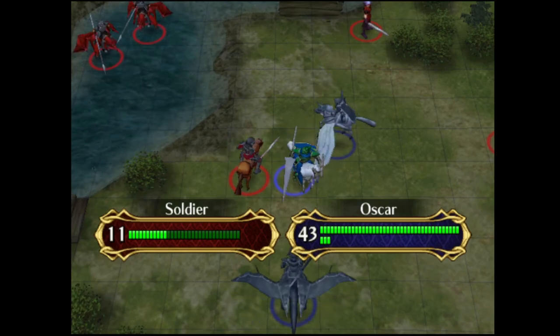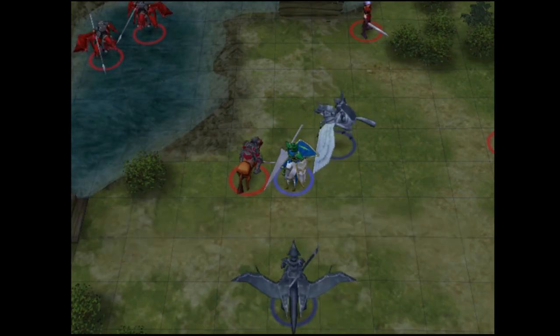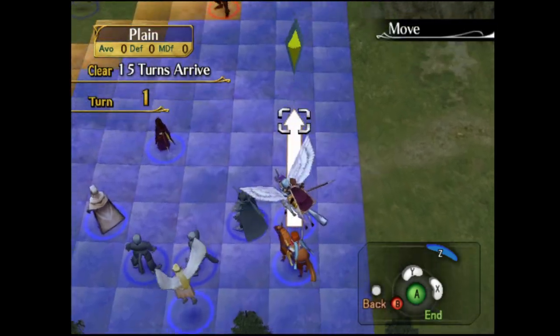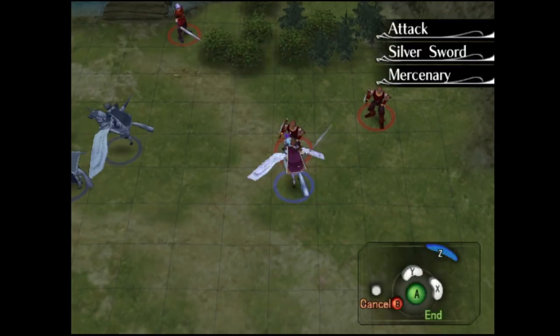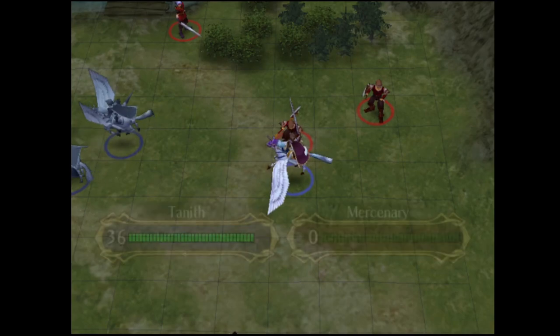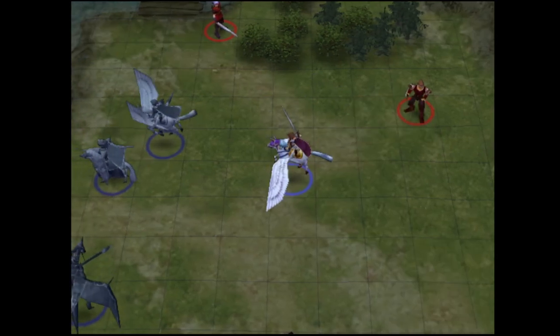It's almost like forcing a mega evolution. The other thing is that on the seize point, it's actually being guarded by some green units — they're actually Crimean knights. One of them is a soon-to-be playable character, Geoffrey, who is holding out on this map.